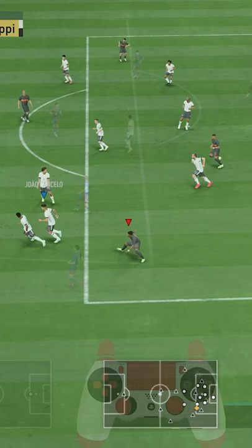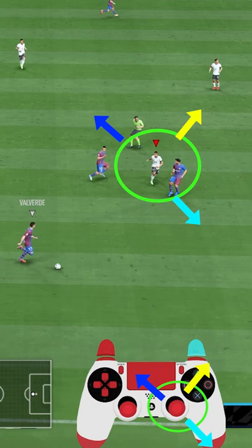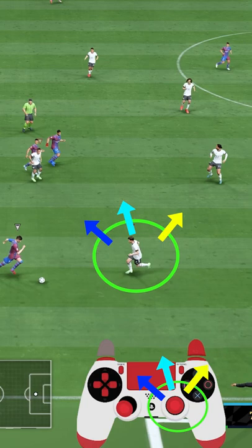One simple trick to get used to it is to always sync your currently selected player as the center of the right analog stick. Once you execute the switch, the new selected player becomes the new center of your stick and different inputs are required for the next one.